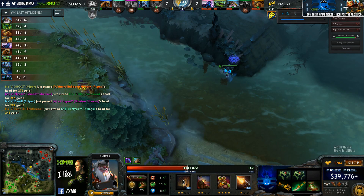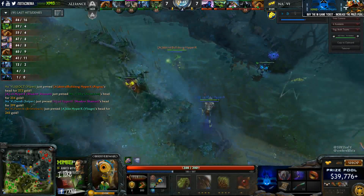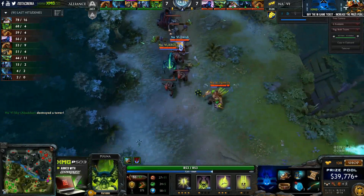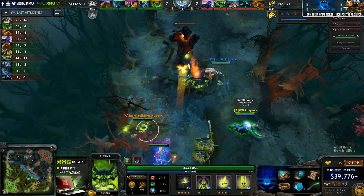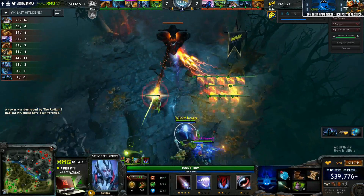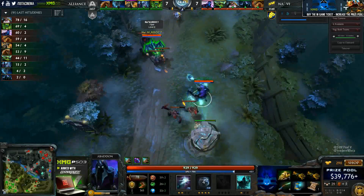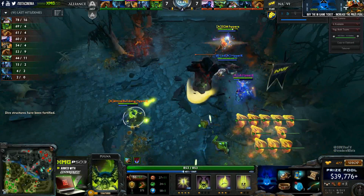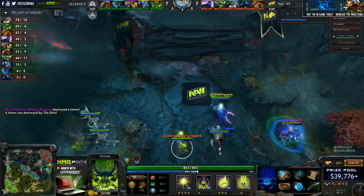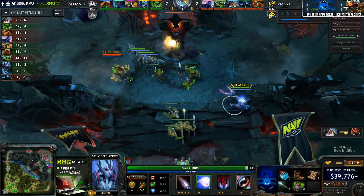At this point in the game, Na'Vi — after being a little bit behind — have taken a tower and Roshan, and it's starting to even out. When Navi have the Roshan map advantage, whenever Roshan respawns they'll go there, and if Alliance can't fight, it's basically going to be a free Roshan every time. Alliance are avoiding team fights at this point mainly because of how fights have gone so far, and this is actually forcing Na'Vi to be the first to blink in this game of chicken.